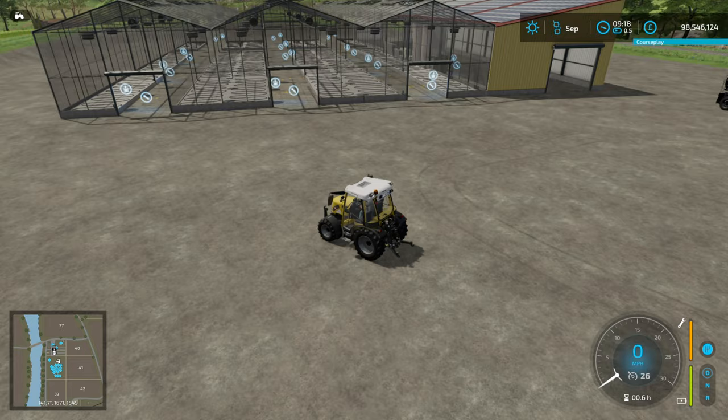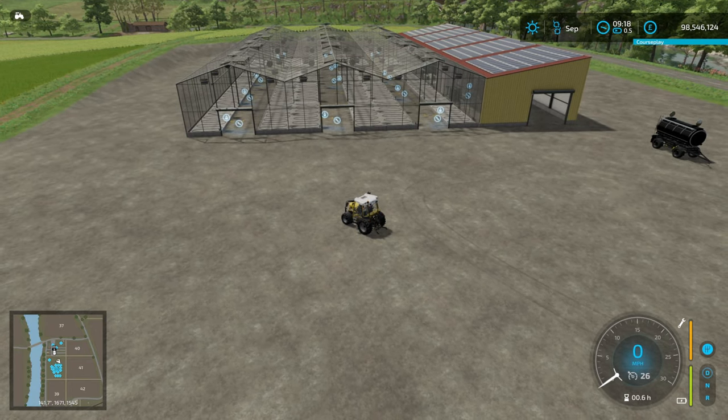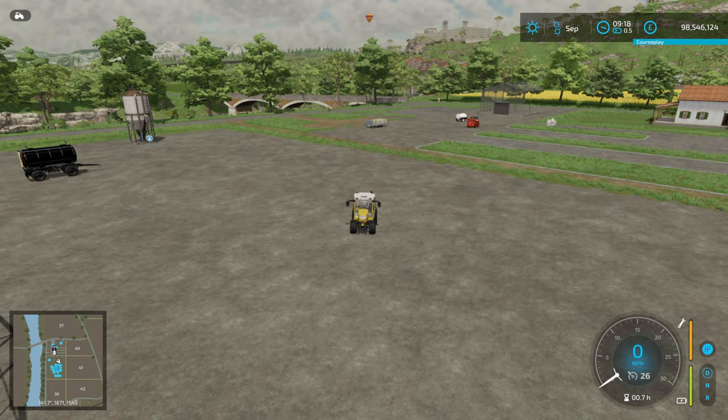In front of me I have an example of a greenhouse. This has 12 greenhouse modules in it, plus all of the supporting modules which we'll talk through in a bit. I've also got a single one over there which I'll show you as well.